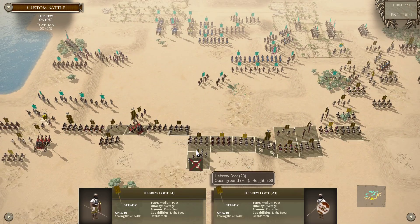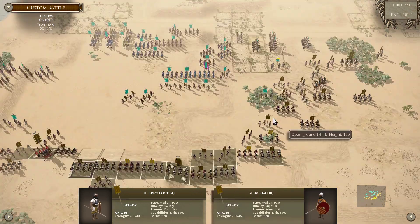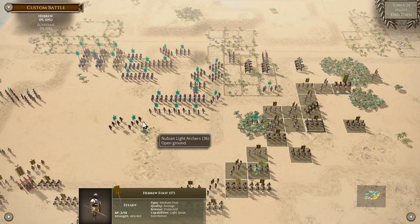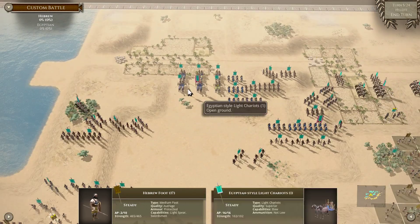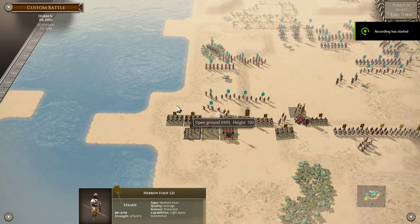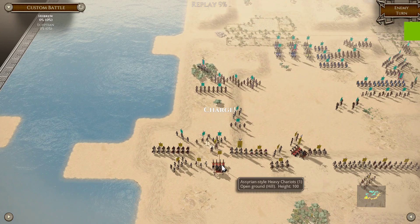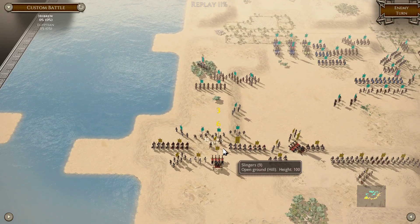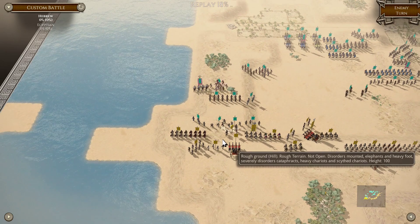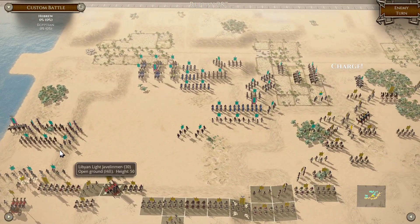I don't want him to be able to shoot this too much, so just keep harassing this side and make sure he can't flank around. Then work my way here and see what happens with the rest of the army later. I should probably move this that way. Running off these - don't really want the Libyan swordsman to be in contact.